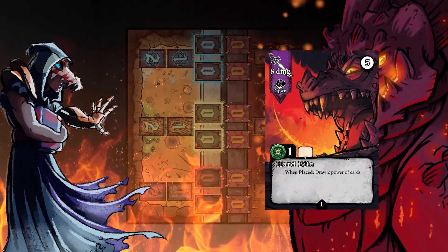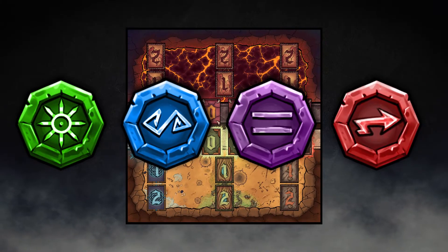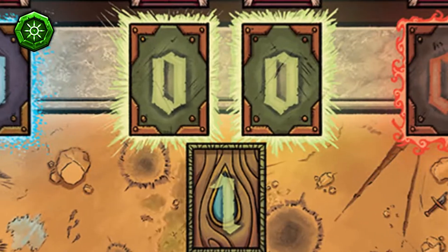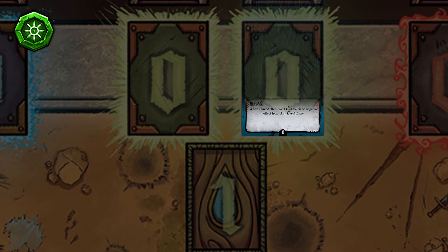Depending on the card type, your card will activate or function in different ways. There are four types of cards in Boss Battle. Resolution cards activate one time in the zero round slot during the resolution phase, then are discarded.